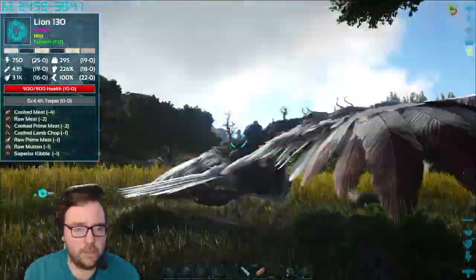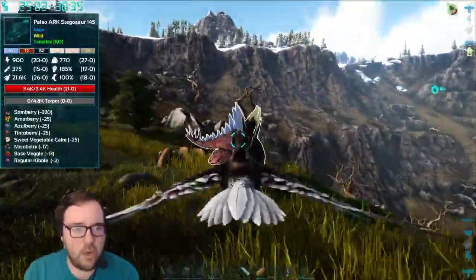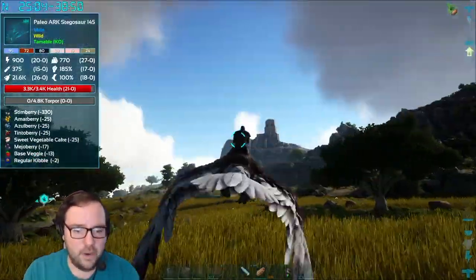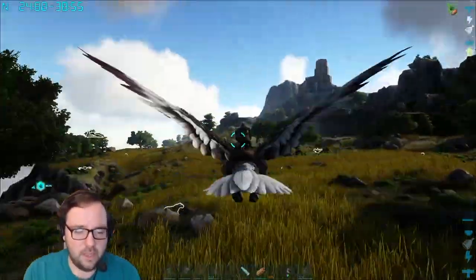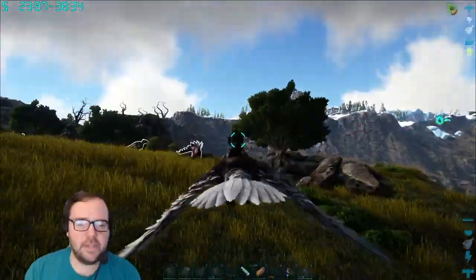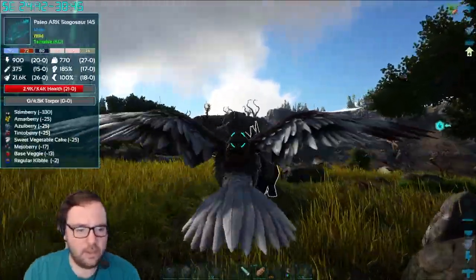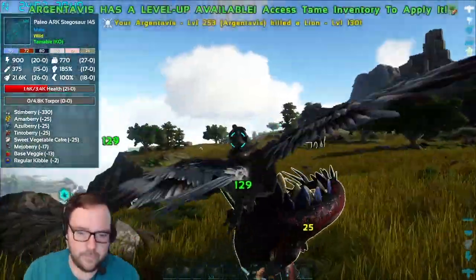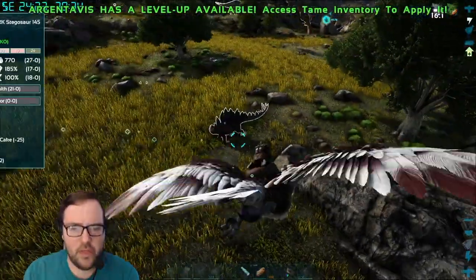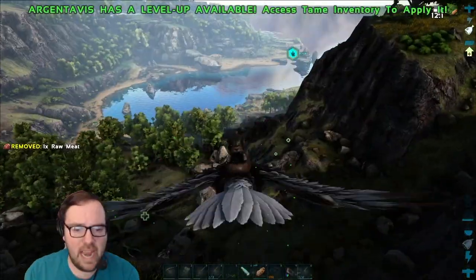Alright, are you the 130? You are the 130. Come over here — where isn't there any tall grass? Of course there's a level 145 Stego. I don't want to lead that lion towards the Stego. And of course the lion's attacking the Stego — my God, my luck. And the lion died. Great. Thank you, Stego. Thank you for ruining my tame.